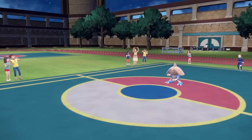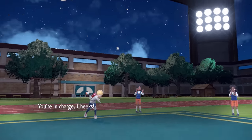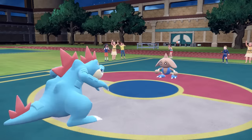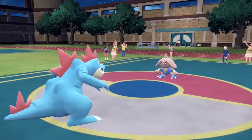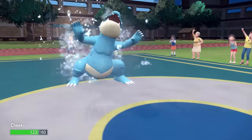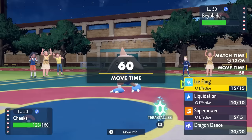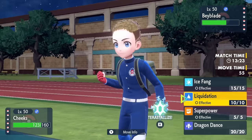Golurk can't really deal with Hitmontop, and I want to conserve it because it looks useful for things like the Blaziken in the back. So I'm actually just going to hard switch into Feraligatr. Feraligatr is back, and I come in on an Ice Spinner, which I'm able to take easily. I find myself in a position where Feraligatr has a solid matchup against their team.